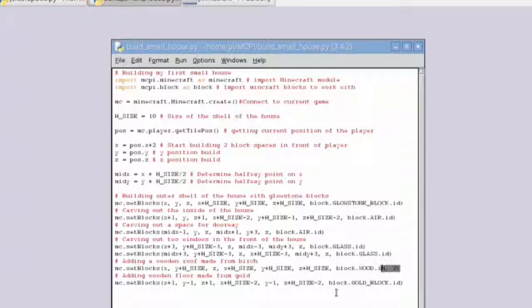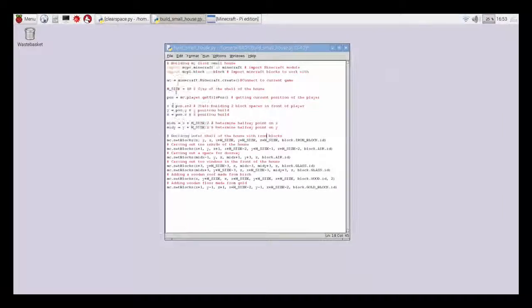Let's say you want to change your shell. What about iron blocks? I'm looking at the constant for iron blocks — it's IRON_BLOCK. I'm going to change the shell material to iron, and then obviously I need to change the doorway entry as well to iron to keep it consistent. I'm going to save that file and go back into Minecraft.